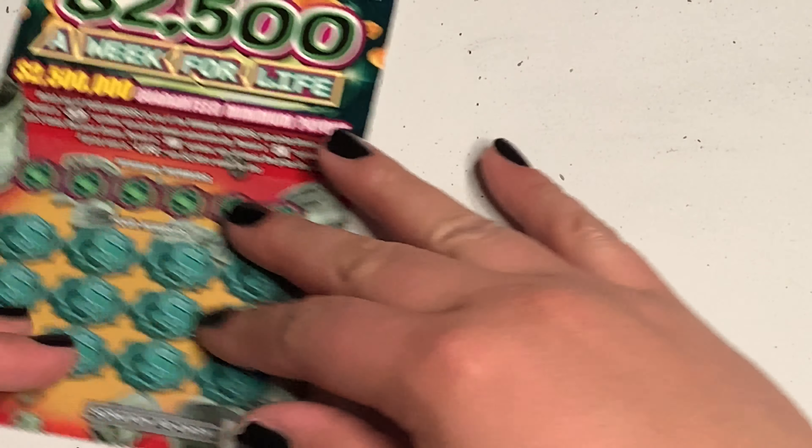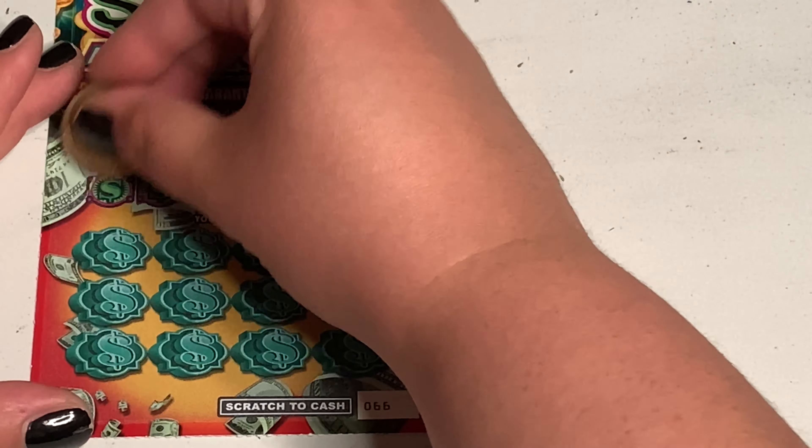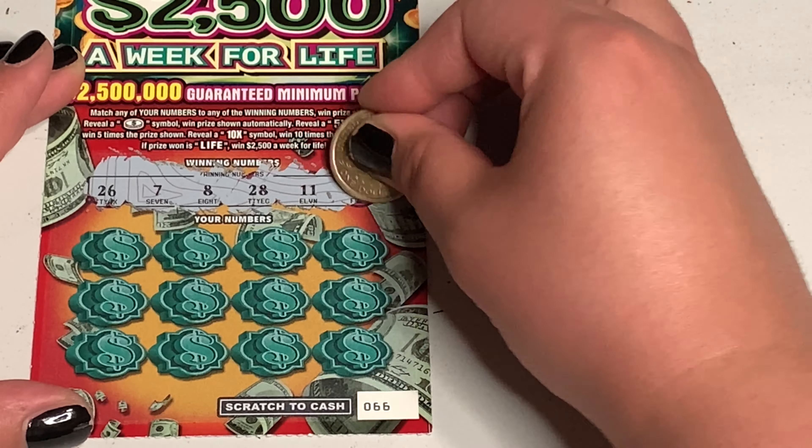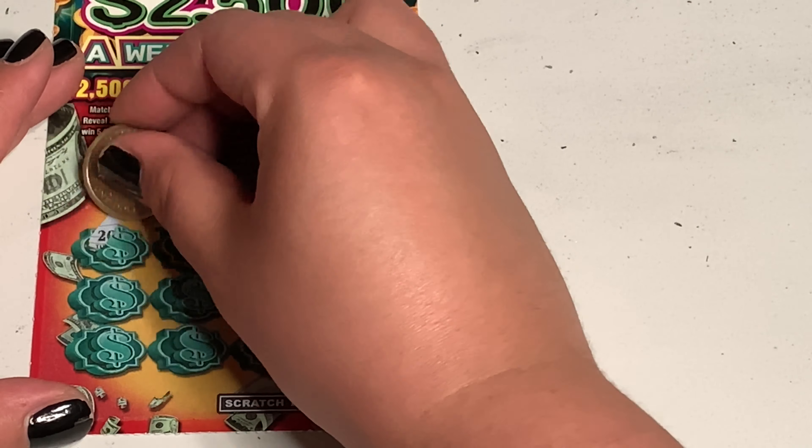Let's see if we can get another one like that, or even better. Our numbers are 26, 7, 8, 28, 11, and 14. Scratching: 20, 20, 29, 29, 23, 23, 12, 24, 3, 25 — one off. 19, 13, 9 — one off. 20, 20, 20, 20, and 17. No matches. We'll get them next time.